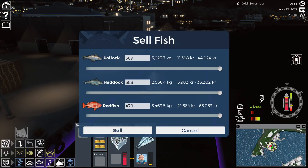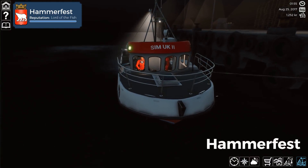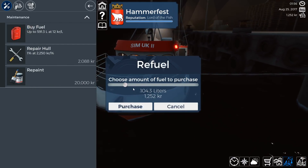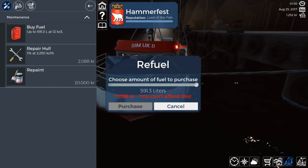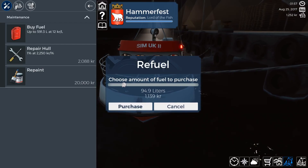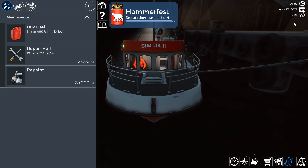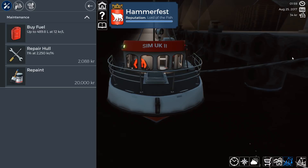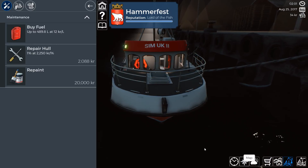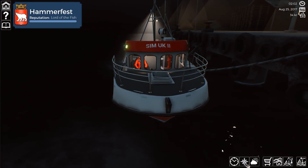Okay rolling into port - we're not going to sell the fish just yet. First thing I'm going to do is buy some fuel because we're pretty low. Oh no, I've only got 1,252 in the bank - I forgot about that. We've got 34 krona left. We've got another five days before we have to pay our bank fee so that shouldn't be an issue.